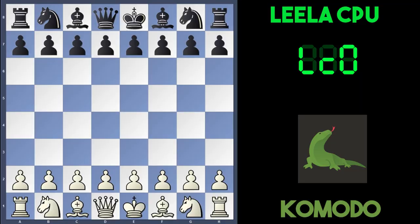Hey everyone, hope you're doing well. It's Smarty Pants Chess. I saw a very interesting game the other day on chess.com. This was played between Komodo and Leela Chess Zero CPU. It was 15 minutes each on the clock with a five second increment. Komodo was playing white and Leela Chess Zero CPU was playing black.